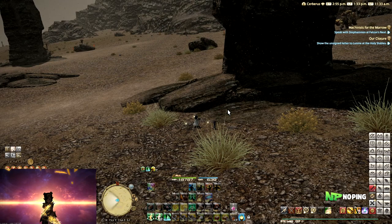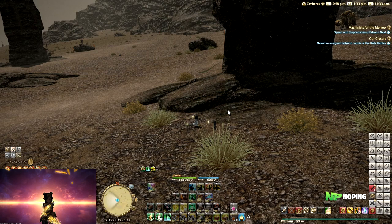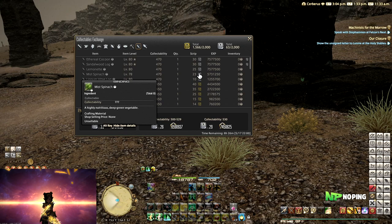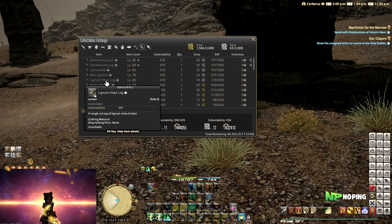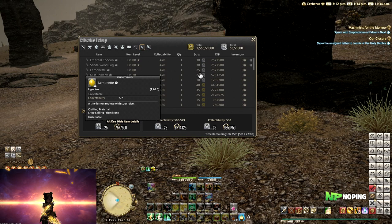What is the difference between all of the timed nodes? There are three different types: unspoiled nodes, ephemeral nodes, and legendary nodes. Unspoiled nodes are usually used for collectibles. If you open your timers and go to the collectible exchange, you can see all the different items that can be gathered as collectibles — trading them in will give you white scripts or yellow scripts, which are a currency you can use to get endgame gear. Items that give yellow scripts usually come from unspoiled nodes, and ones that give white scripts usually come from legendary nodes.